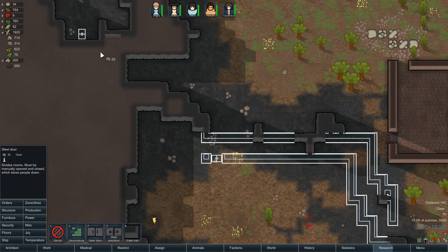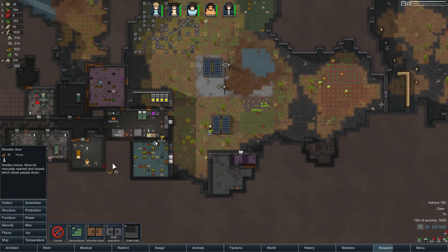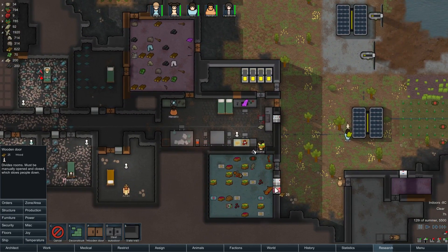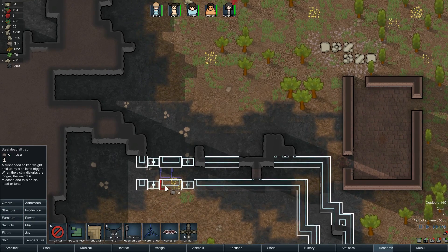Do we have any steel? We have more wood than steel, so we'll make these wooden doors. I do need to conserve steel - someone pointed that out. I've made a lot of my internal structures out of steel so far, and it's probably a good idea to try to conserve that where possible. We'll do this, and then we're going to take these deadfall traps and put them like that.